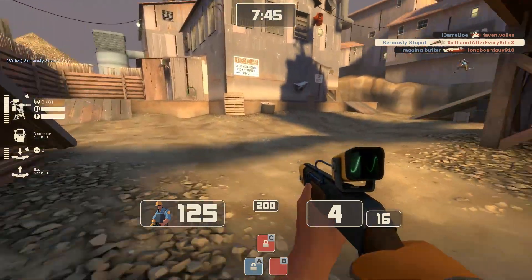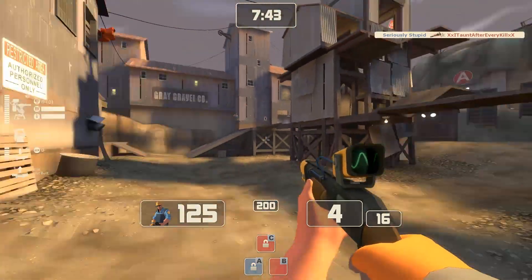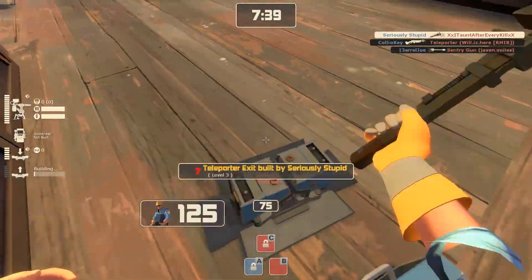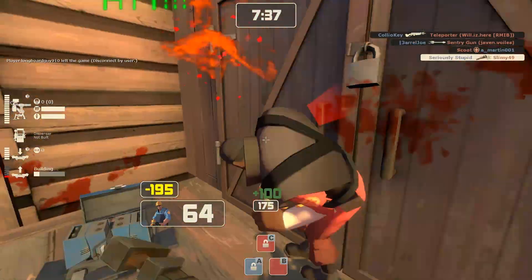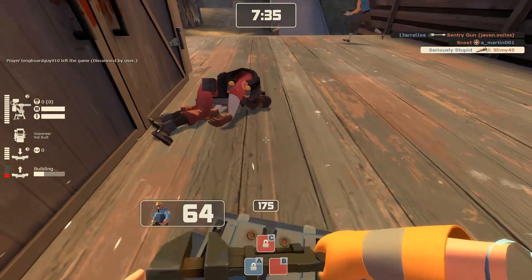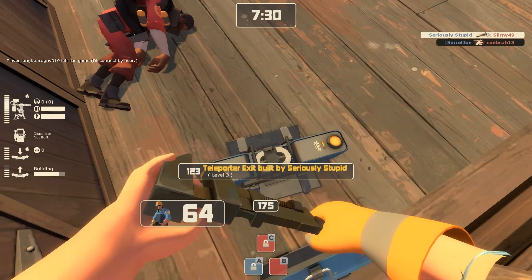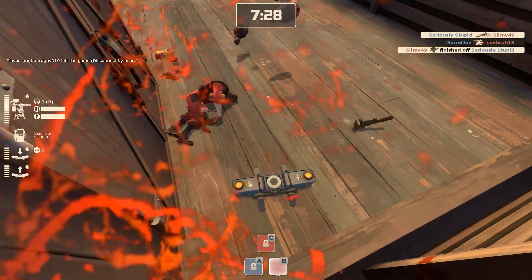Secondly, there is that exit from red spawn that almost nobody ever uses, since it's technically also a little farther from both points A and B. When I reach this door, I start setting up a teleporter, and a demo man suddenly walks out right as I start building my exit. Thankfully my wrench had more crits than his bottle of whiskey, and I could finish setting up my teleporter.